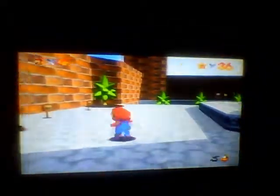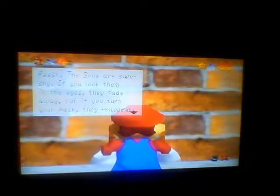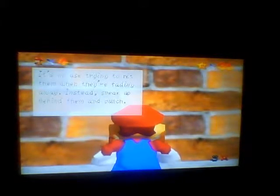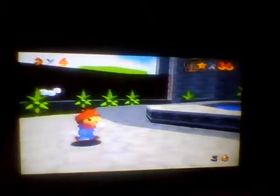Alright, before we go, let's take a look at the signs. There's a lot of signs here. This sign says press B while running to do a body slide attack. To stand while sliding, press A or B. The boos are super shy. If you look them in the eyes, they fade away. But if you turn your back, they reappear. It's no use trying to hit them when they're fading away. Instead, sneak up behind them and punch. This sign will appear again in the course. There was really no point in reading that — I should have read that in the course.